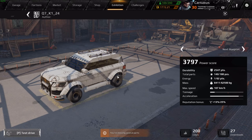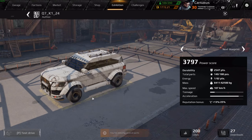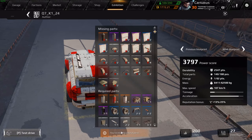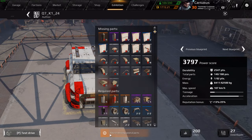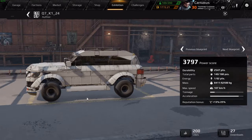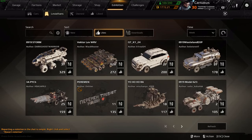I don't have all the parts needed, so I can't spawn it in my own garage. In fact, I'm missing more than half the parts — I can't replicate this. But it's on the exhibition. Here's the name — it's a Leviathan, and right now it's the third most popular of the week.